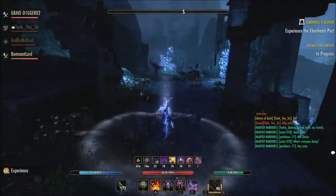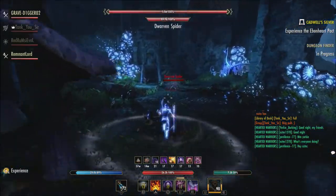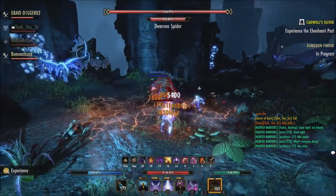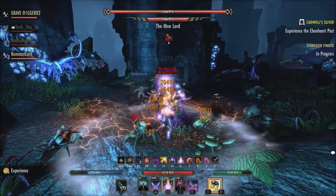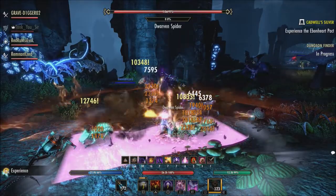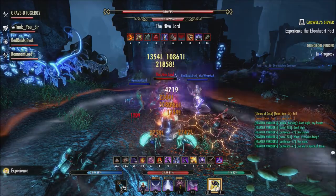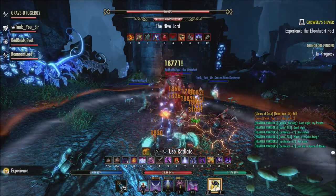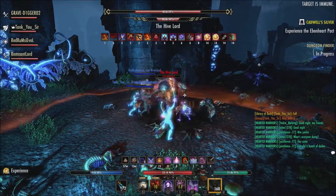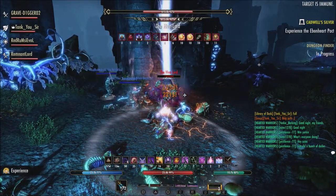Crowns are also on sale right now. In tandem with the in-game crown store, crown packs are all on sale for a limited time. You can stock up on crowns with the following discounts: 21,000 crowns are 40% off, 14,000 crowns are 35% off, 5,500 crowns are 30% off, 3,000 crowns are 25% off, and 1,500 crowns are 20% off. The crown pack sale is available on all platforms from April the 13th until April the 20th.